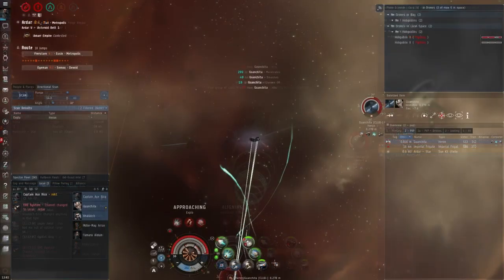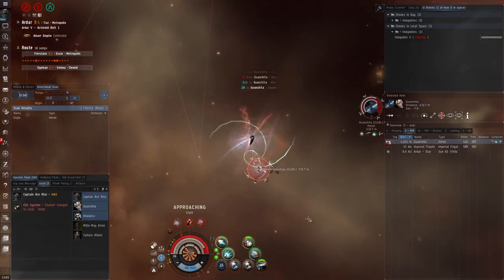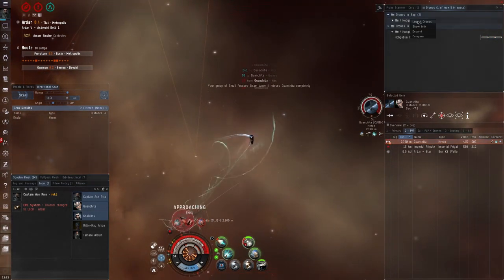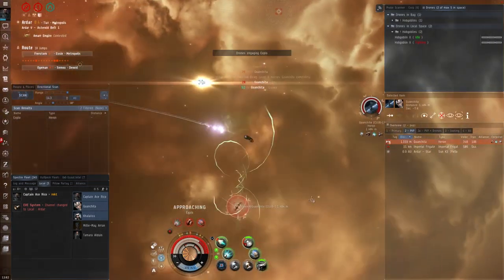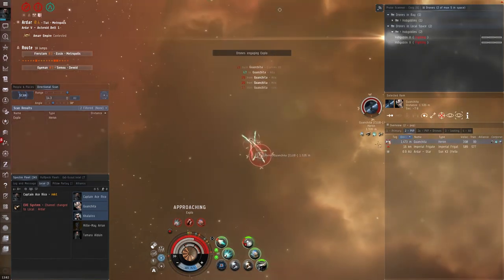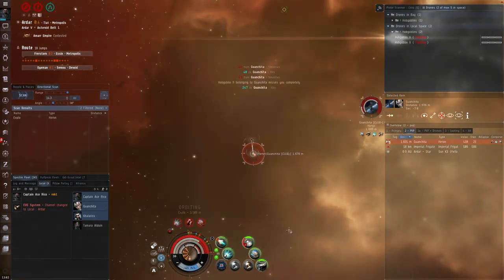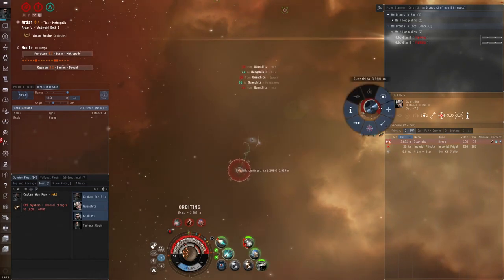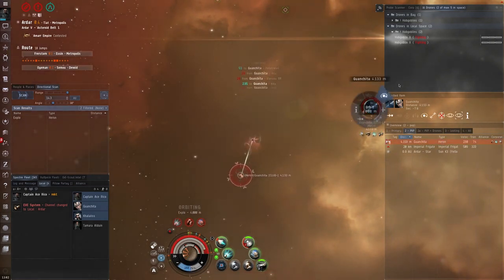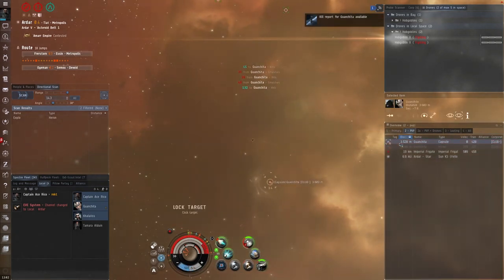In terms of picking targets, as a blanket rule for new players, if you just stick to fighting Tech 1 only you're going to stand a decent chance in most fights. However, you can get further intel on specific targets by using third-party tools such as Pirate's Little Helper or Eve Overmind. Because Eve Overmind is the tool I've become accustomed to using, that's what I'm going to be showing off here, but in the description I will leave a link to both tools.